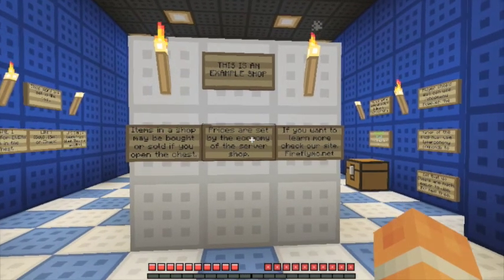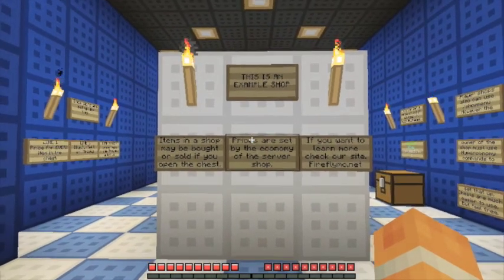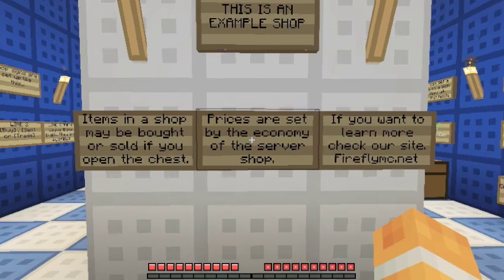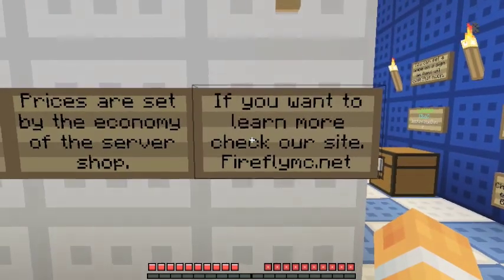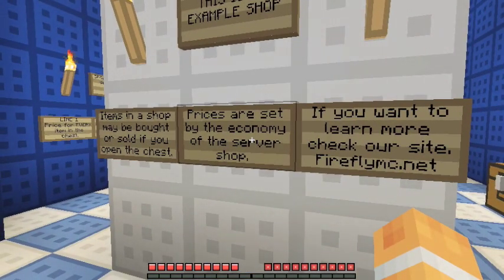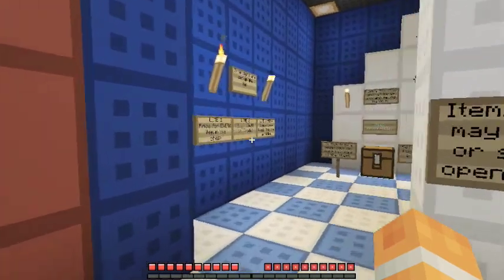This is a little example shop that I set up. It just has a little bit of information about how shops are used here. Items in the shop can be bought or sold, but you have to open the chest — it doesn't work like a chest shop or how everybody seems to be used to doing it when you click on the signs. You're actually going to be opening the chests and interacting with the things inside. Prices, you don't have to worry about anymore — they're set by the economy of the server shop. And if you want to learn more, you're already on our website, so way to go. FireflyMC.net — I'm going to do a good video tutorial here and hopefully it will bring you up to speed on how to use the chest shops.